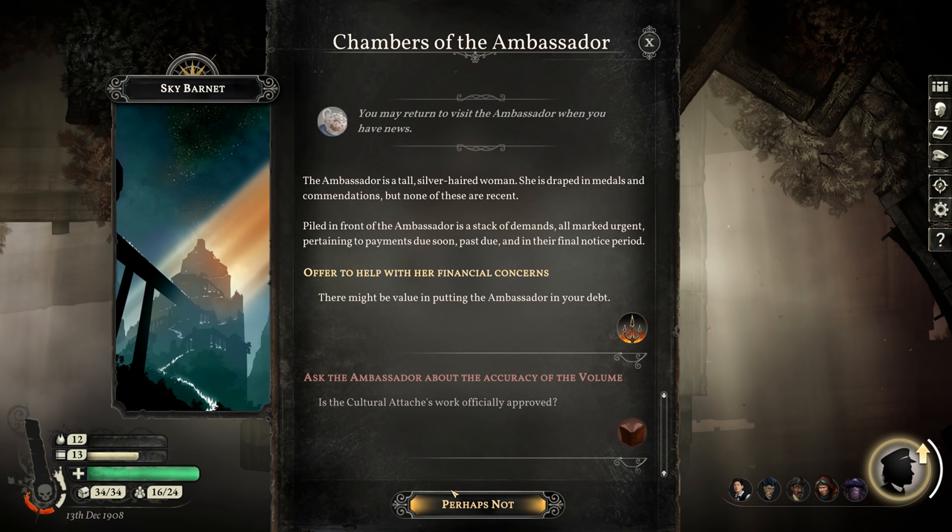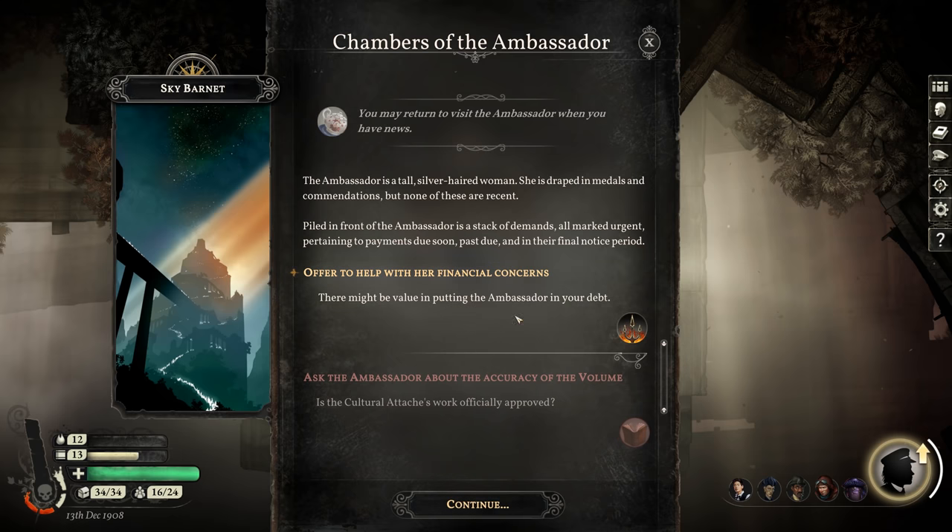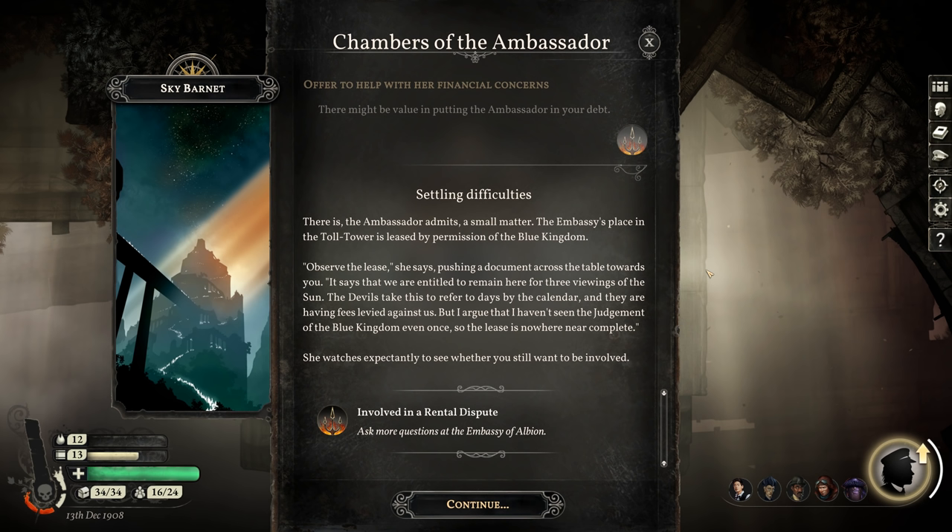Piled in front of the ambassador is a stack of demands all marked urgent, pertaining to payments due soon, past due, and in their final notice period. Offering to help with their financial concerns — there might be value in putting the ambassador in your debt. 'There is,' the ambassador admits, 'a small matter. The embassy's place in the toll tower is leased by permission of the Blue Kingdom.' The lease says they're entitled to remain here for three viewings of the sun. The devils take this to refer to calendar days and are levying fees, but she argues she hasn't seen the judgment of the Blue Kingdom even once. Involved in a rental dispute — yay.